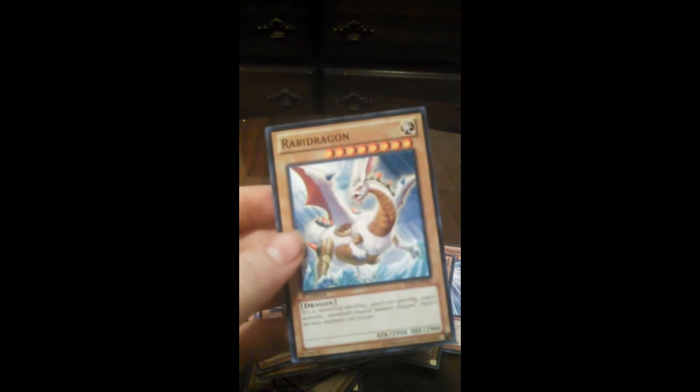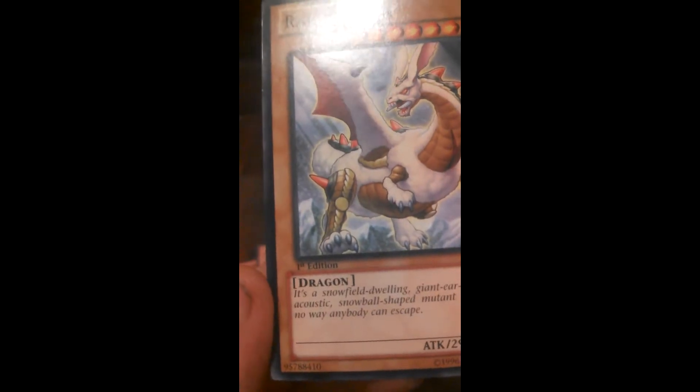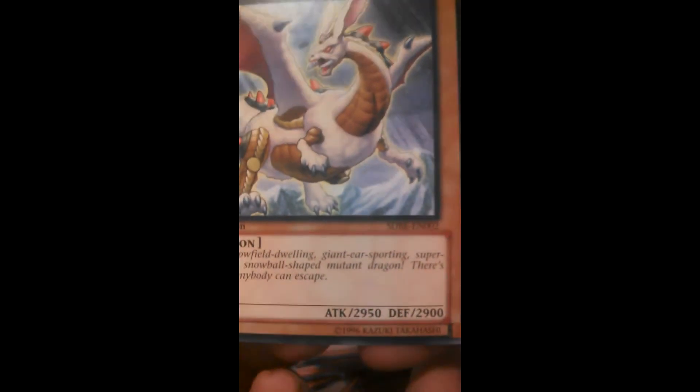And then I threw in Phantom Dragon because he's pretty good — he's got like 2,300 defense, which is pretty awesome. And then I threw in one of my favorite dragon monsters, Rabid Dragon. He's so awesome — listen to this: he's got 2,950 attack and 2,900 defense. His flavor text says 'a snow field dwelling, giant ears sporting, super acoustic, snowball shaped mutant dragon. There's no way anyone can escape.' That is just awesome.